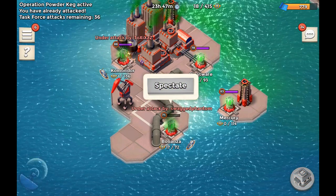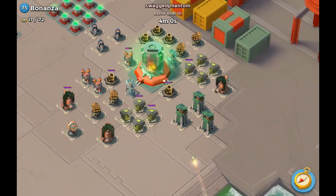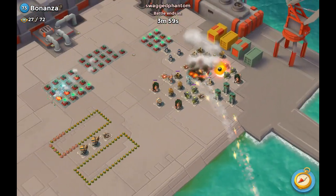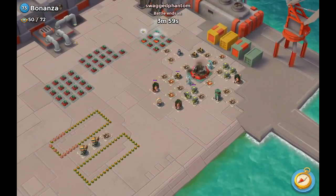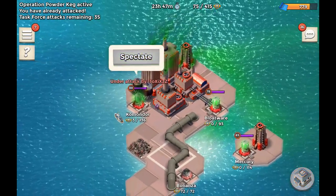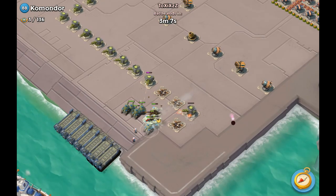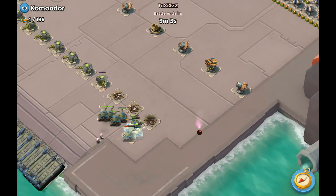Swag Phantom will be able to take down this base for sure — if he just drops some artillery... Yeah, there you go. That is how you take down Bonanza, just like that. That was pretty interesting, and I thoroughly enjoyed attacking this one. So let's move on to Toxics over here — he's taking on Commodore. He's running with tanks, which he's usually doing, so that's why I decided to just watch straight away.